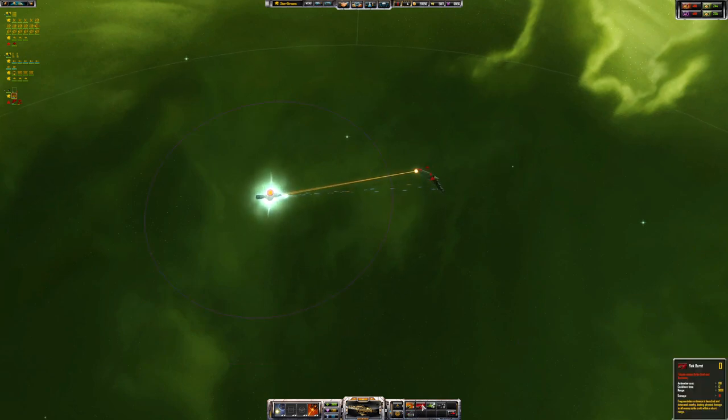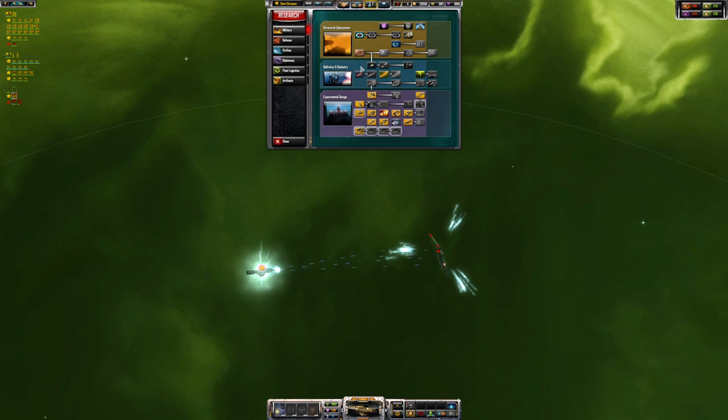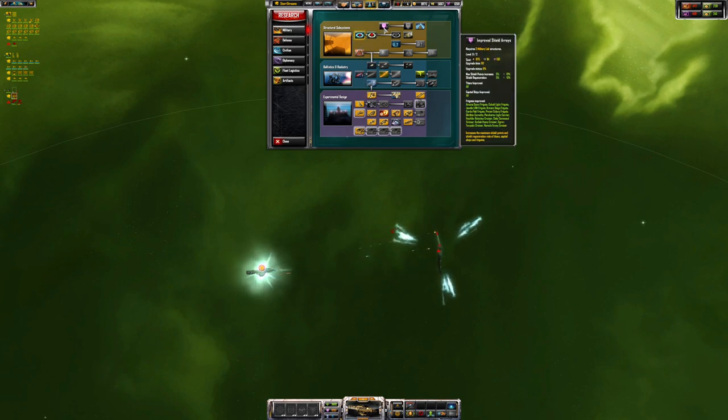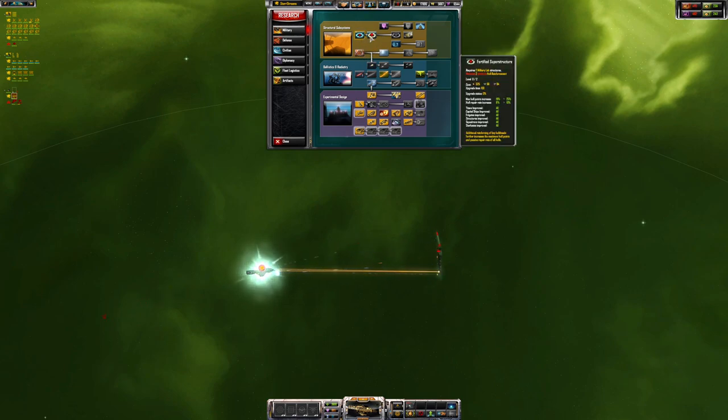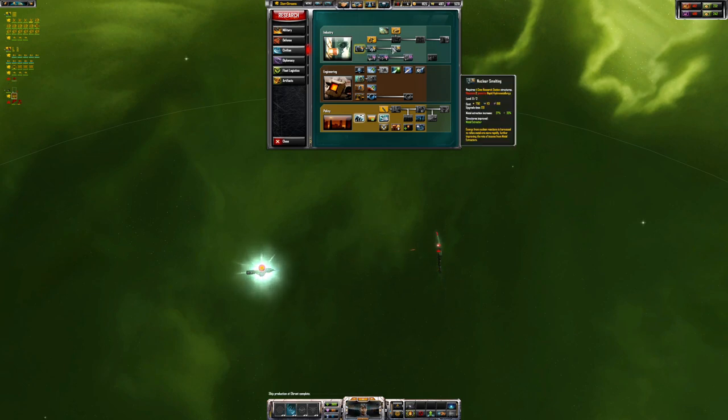What do we want — flank burst, force field? That's what I should have really done. Let's get some of these things researched. We'll just do as much as we can here in terms of structures, get these going. Why have I got so much money? It's crazy. Let's get the interstellar network going.